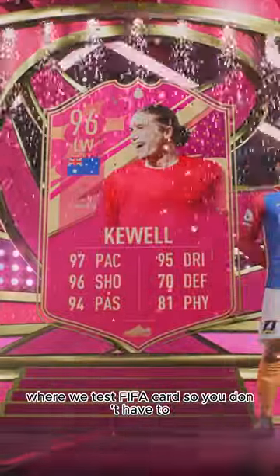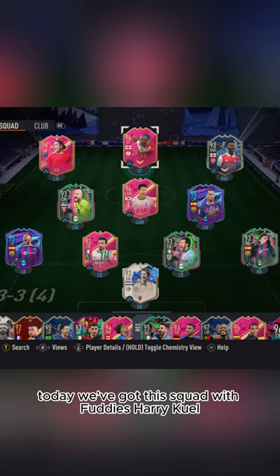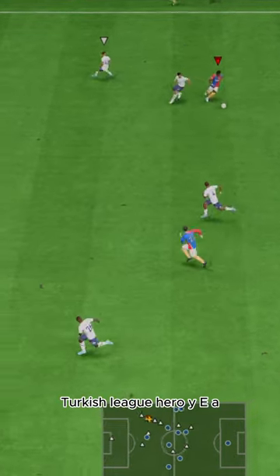Welcome to Baller or Bust, where we test FIFA cards so you don't have to. Today we've got this squad with Fuddy's Harry Kuhl. We acquired Kuhl via SBC for 240,000 coins. Turkish League Hero.